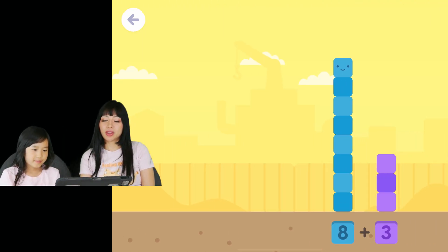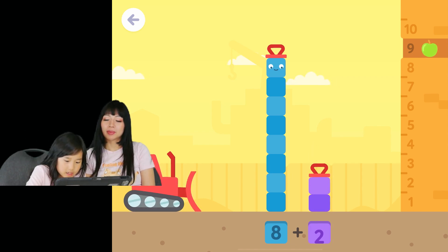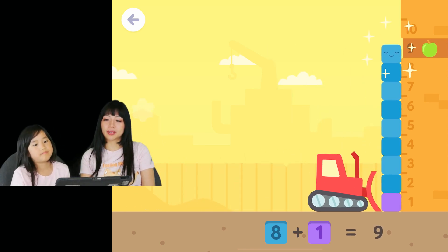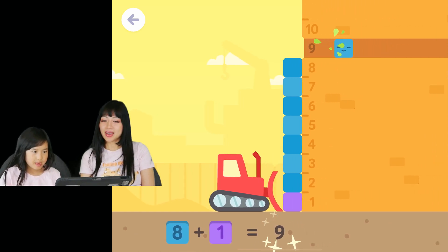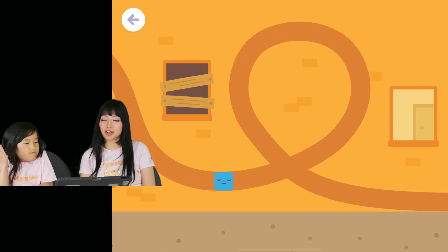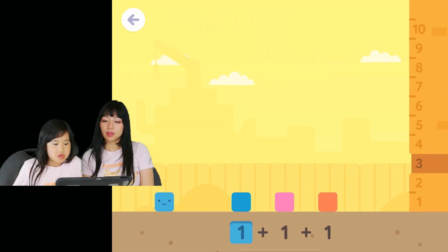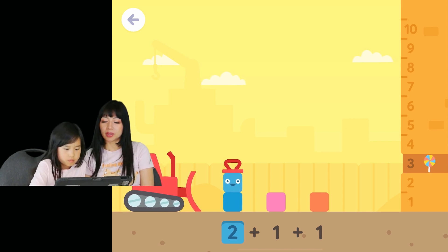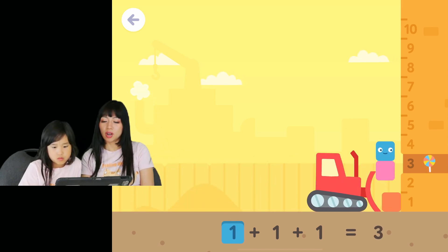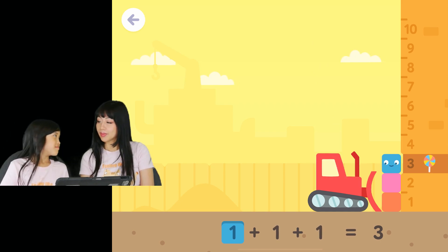Now we're gonna do the number nine - what do you have to do to get number nine? 8 plus 1 equals 9! We're learning our bigger numbers right now. Oh, it's three numbers - what do we have to do to make three? 1 plus 1 plus 1 equals 3!